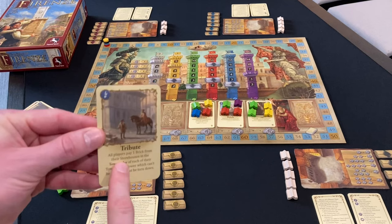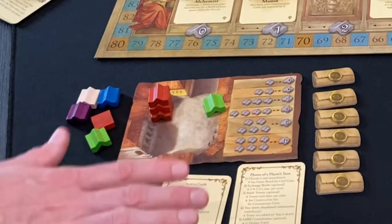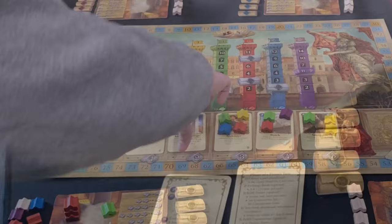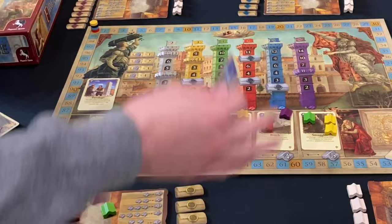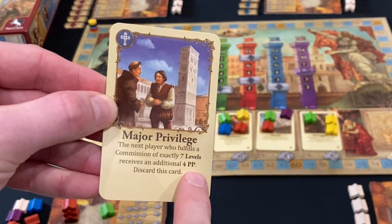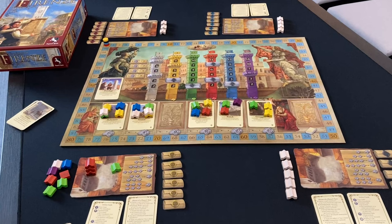I almost always keep some extra bricks in my storehouse matching the colors I'm building, just to mitigate against the tribute card. Some of the other cards, like the church cards, have a cross symbol. These are community cards placed out on the board as soon as somebody drafts one, and they do various things for the whole table. For example, the major privilege says the next player to cash in a level 7 tower gets 4 extra points, then the card is discarded. These throw some extra variety and side quests into the game.